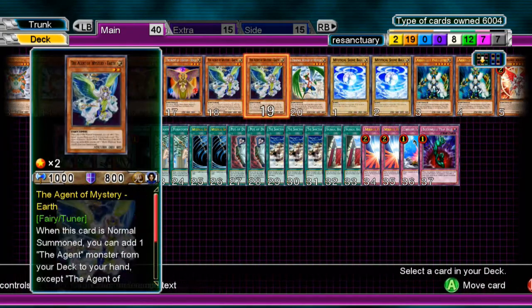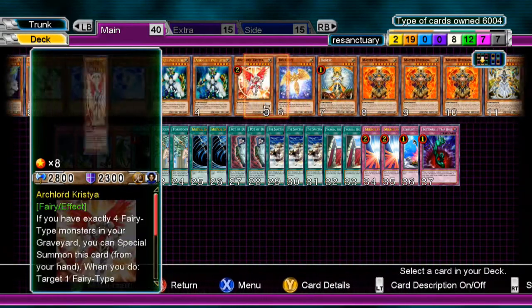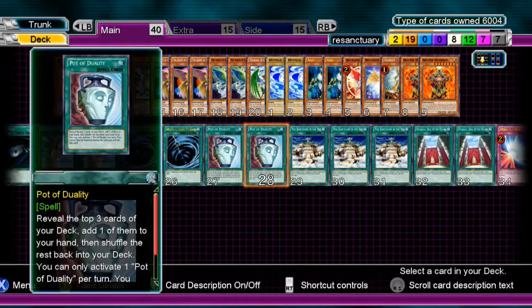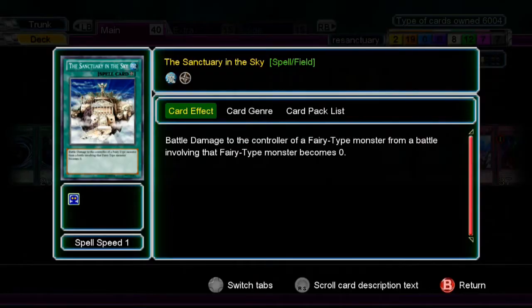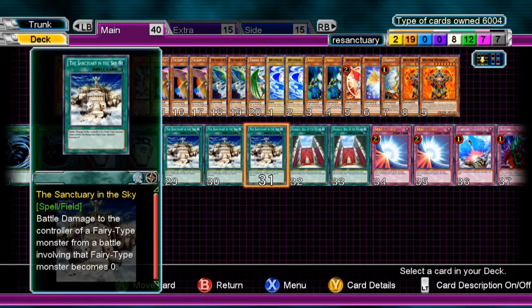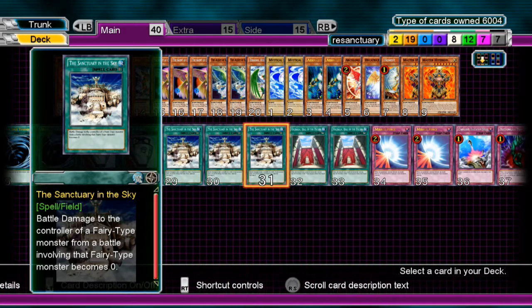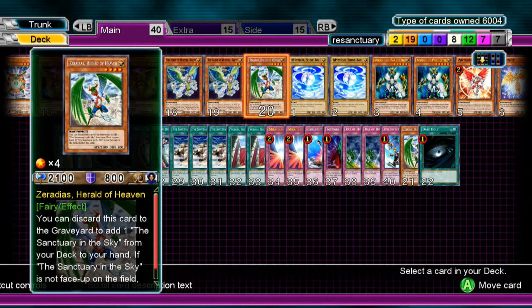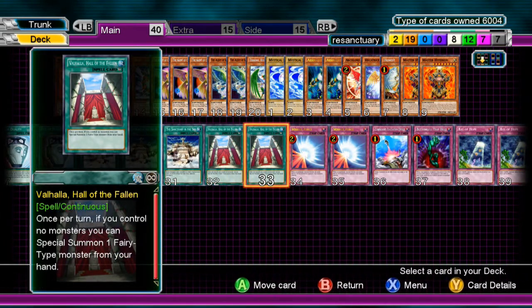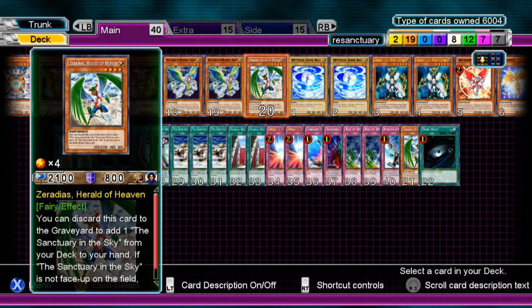Hand Destruction is not too bad either because it puts Fairies in the grave, allowing you to get them back with Chrystia. With Pot of Duality you reveal three and add one card to your hand — whatever you feel like at the time. Three Sanctuary in the Sky, as I said — I feel like this deck needs it a little more. Three Sanctuary is really good. Two Valhalla — it Special Summons a Fairy if you have no monsters. Two is fine; three is too much, one feels too little.